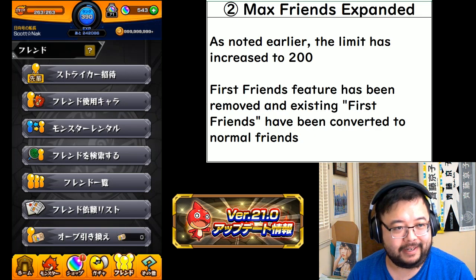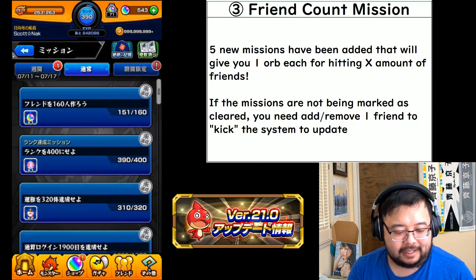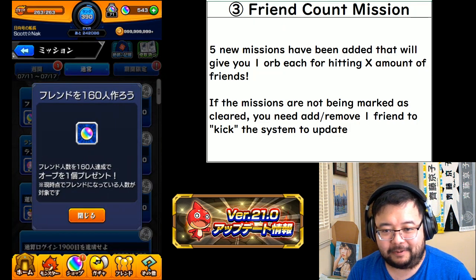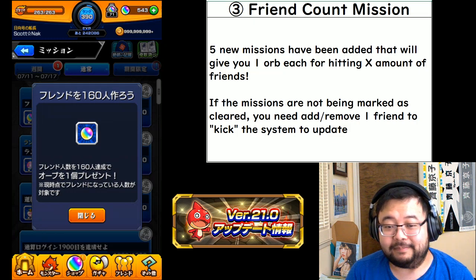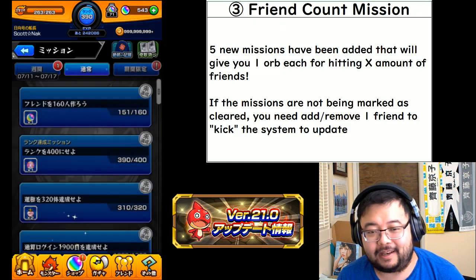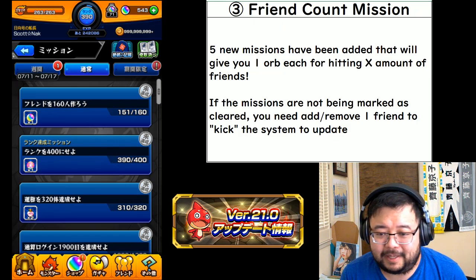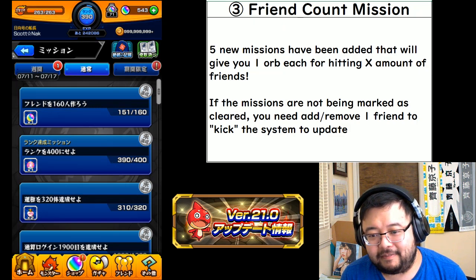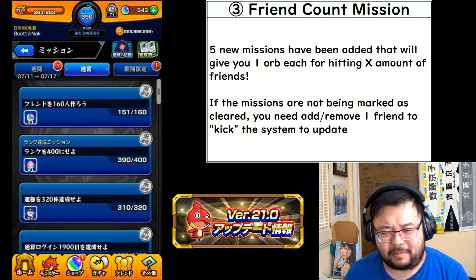Along with this update you probably saw new missions in your missions list related to friends. If you hit the thresholds of 140, 150, 160, 170, and 180 friends, you'll get one orb each — a total of five orbs. There have been some notices online that missions may not activate even if you're past the mark; if that's the case, just add or delete a friend and it should kick the system to update.